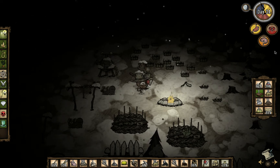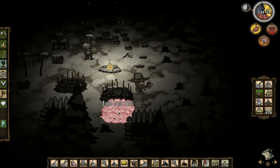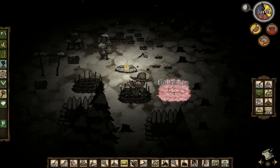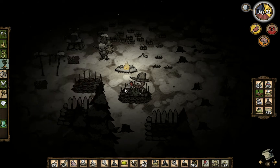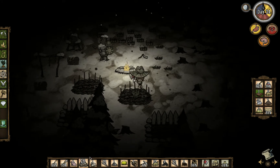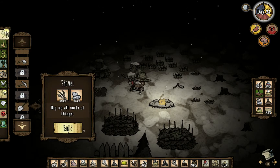I wish I did not give all my food to my buddy over there. I know I sound like a jerk for saying that, but I really wish I didn't because he's not here anymore — he died. We need to dig up a stump before we build another basic farm. So we'll go ahead and put that back right there, and we're going to have to dig that stump over there. Let's go ahead and get out our shovel — I should have one. I don't have a shovel! Let's go ahead and build one right here.